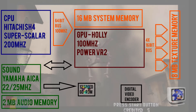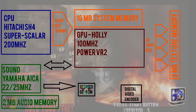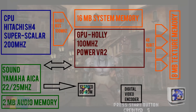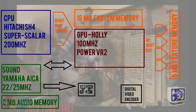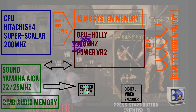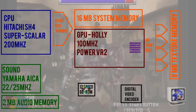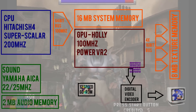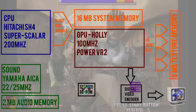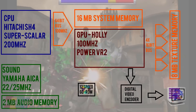This is all getting very complicated — just look at the diagram on screen, there's stuff everywhere. I haven't included everything here; I haven't even included the flash memory or the OS ROM that stored Windows CE — more on that later. But in a nutshell: data was pulled from the GD-ROM into Holly, into the CPU and RAM to be worked on, and the resulting calculations were sent back into Holly, which drew the graphics and sent them to the digital video encoder and onto your TV.